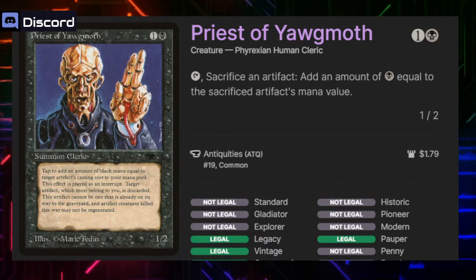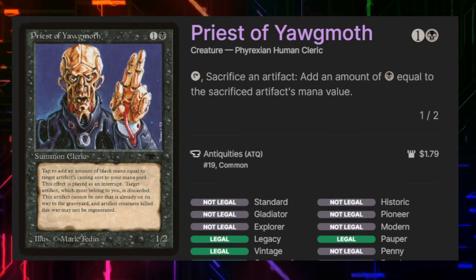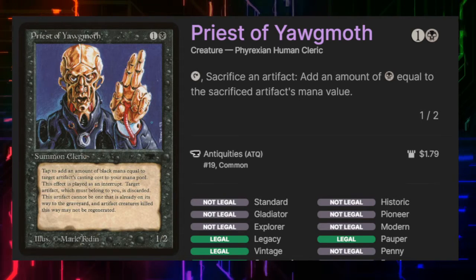It's too bad Priest of Yawgmoth isn't an artifact creature, because if it was, Draw Scorpion could untap it and we could wash, rinse, repeat. There are ways to make it an artifact creature but they didn't make my list.